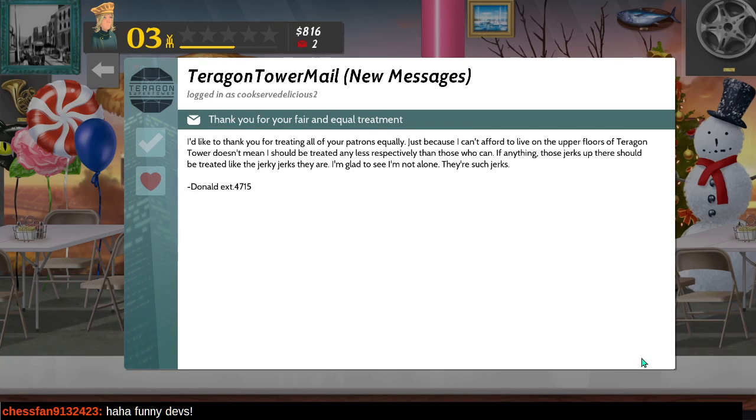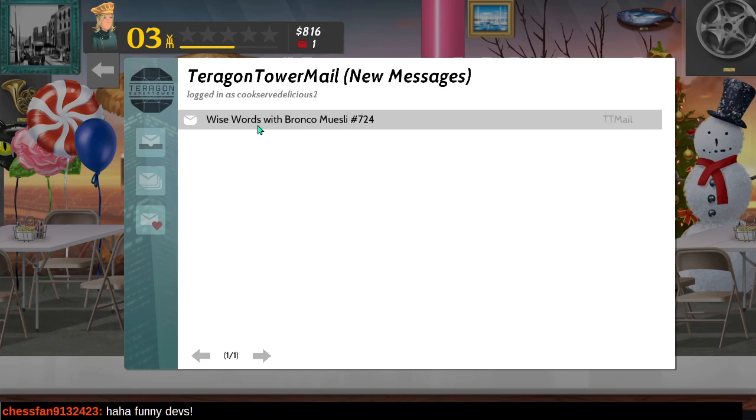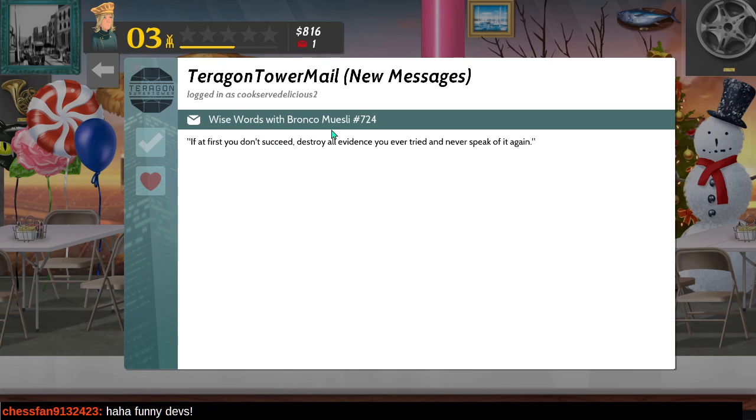Thank you for your fair and equal treatment - just because I can't afford to live on the upper floors of Tarragon Tower doesn't mean I should be treated less respectfully than those who can. Those jerks up there should be treated like the jerky jerks that they are. Wise words number 724: 'If at first you don't succeed, destroy all evidence you ever tried and never speak of it again.' That's quippy - I think I've heard that before.